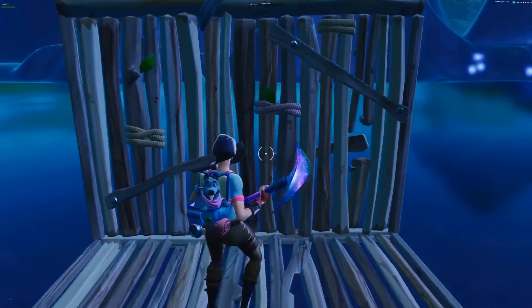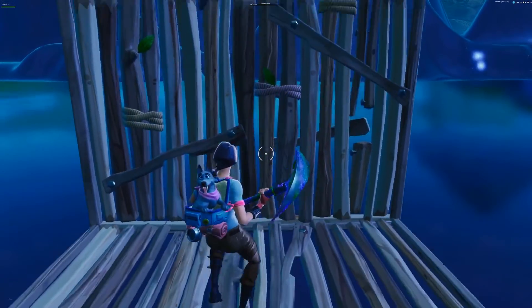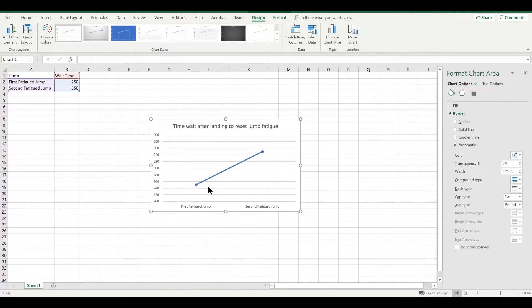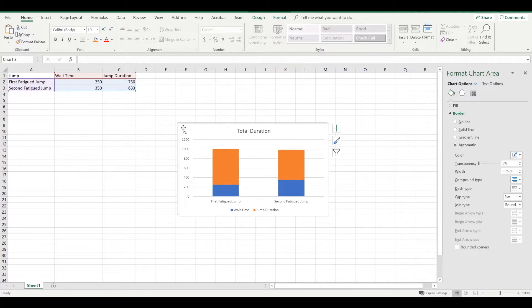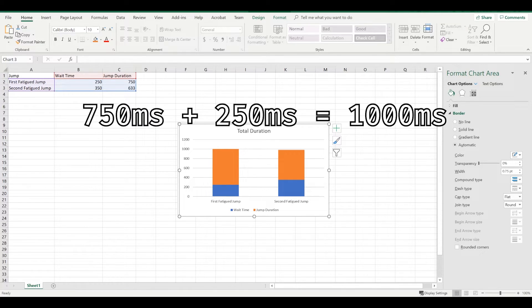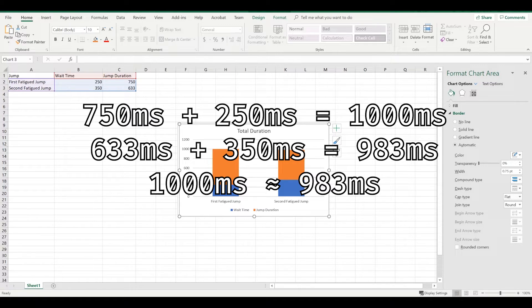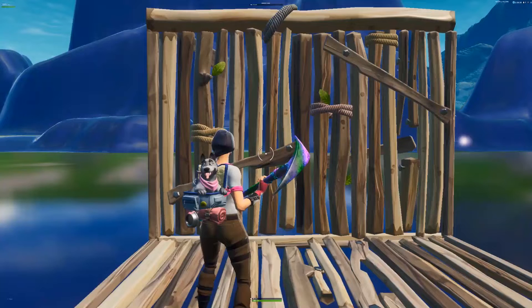After a final test in-game I was able to confirm that jump fatigue would reset. So at this point we know that after the first jump fatigue jump you must wait 250 milliseconds to reset jump fatigue, and after the second you must wait 350 milliseconds. What's interesting is that the amount of time you have to wait seems to increase — however, when you factor in the duration of each jump, you actually get roughly similar times: 750ms + 250ms and 633ms + 350ms are both roughly 1000 milliseconds, or one second.